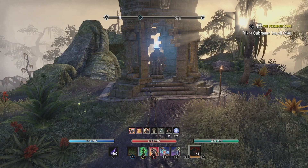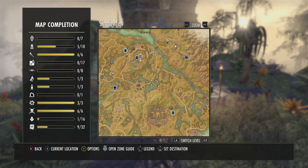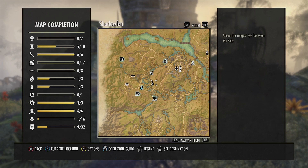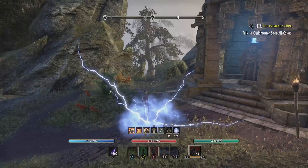We're in Shadowfen right now. Shadowfen is right below Deshaan — it's a base game area. Just go to Stormhold Wayshrine and ride all the way down. It's right above Cradle of Shadows. Where we're going is to a village called Still Rise Village.